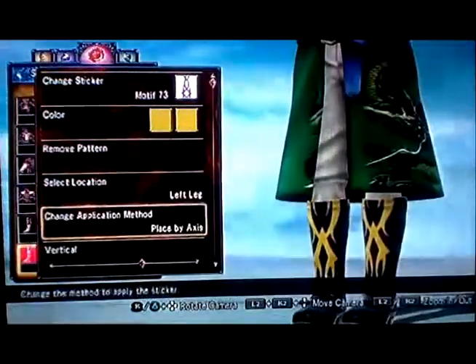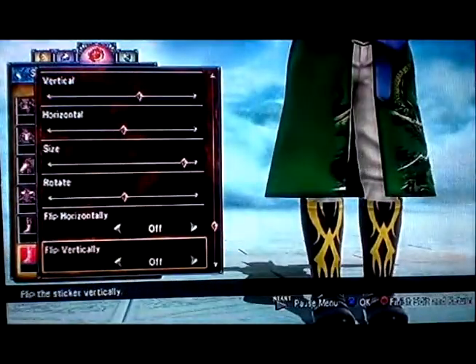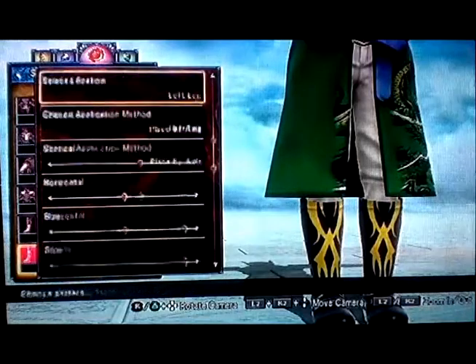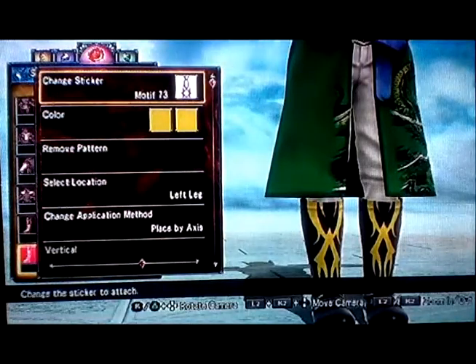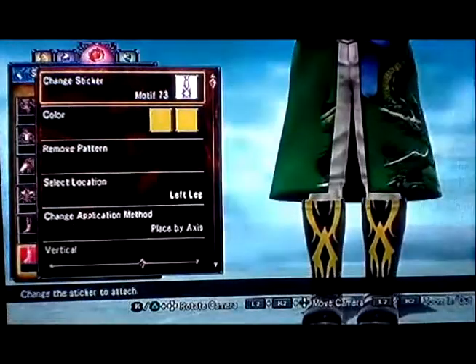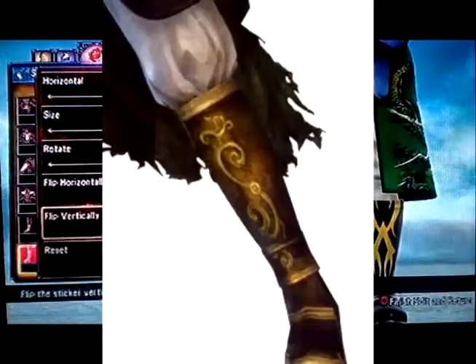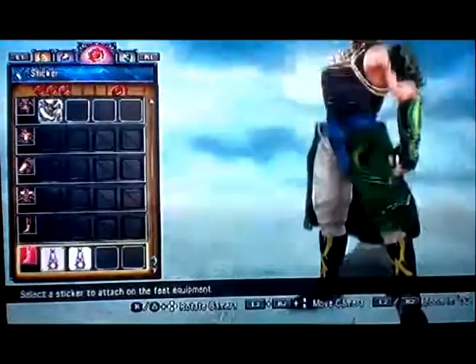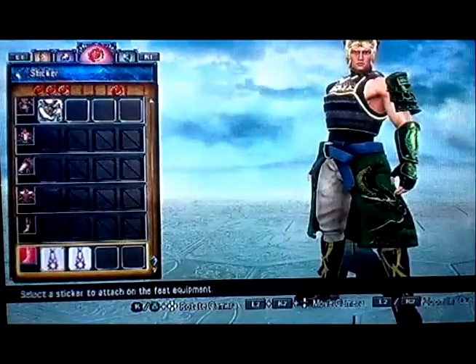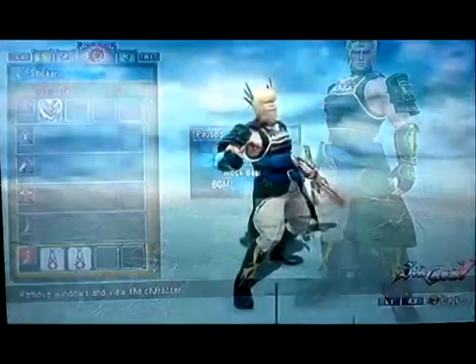For his boots, the size is really big and I use the very bottom area of the sticker to make that trim look right on his boots, then take it vertical — bring it up high — and that's how you make that trim effect.